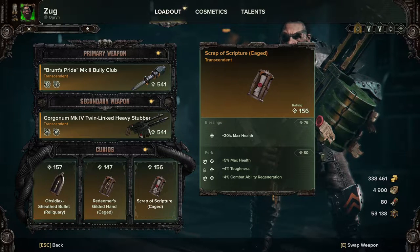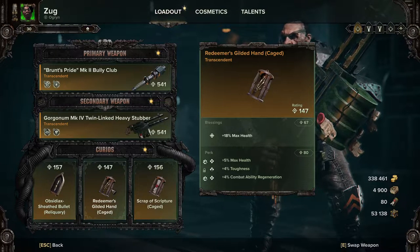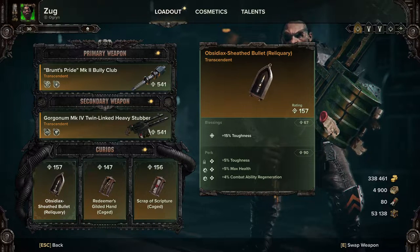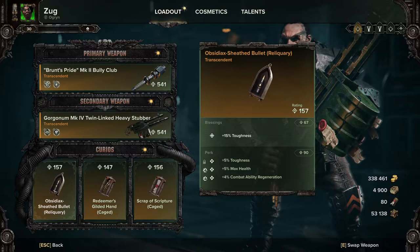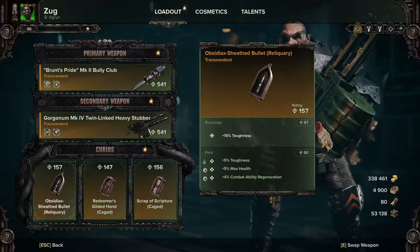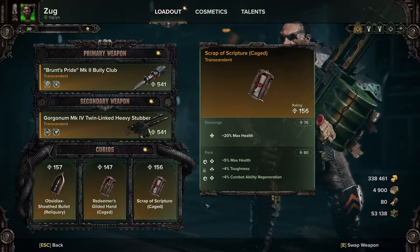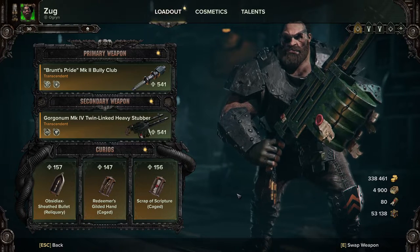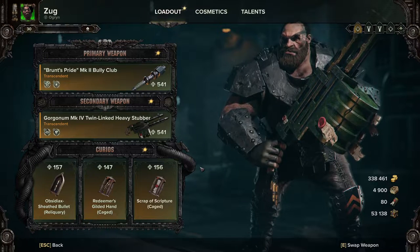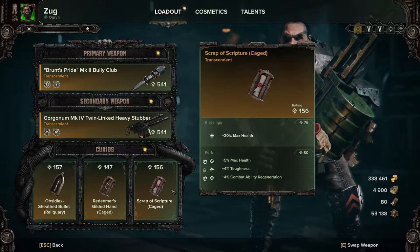For the Curios, we're using Max Health with Max Health and Toughness with Combat Ability Regeneration — same again with Max Health, Toughness, and Combat Ability Regeneration — and a final one of Toughness with Toughness, Max Health, and Combat Ability Regeneration. These are pure stat sticks to give us more defensive ability and offense with the Combat Ability Regeneration. This is generally what we'll be using through all of the builds. Because the Ogryn gets the extra wounds, we really don't need to take a wound cure at all.